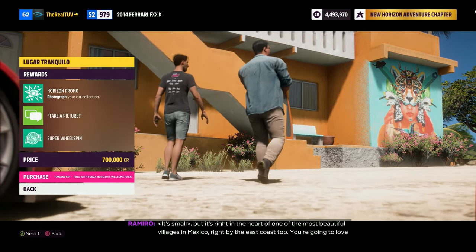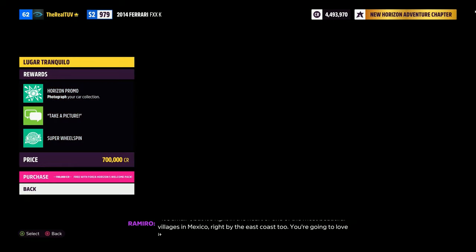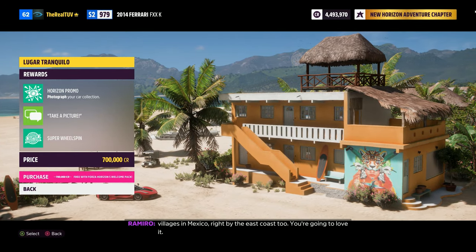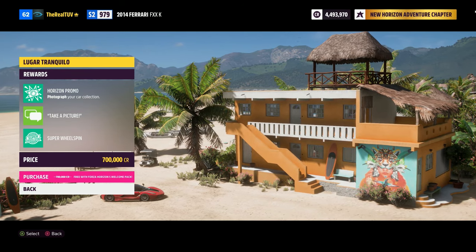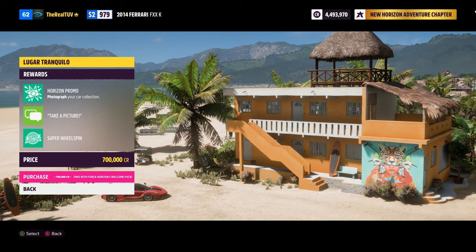It's right in the heart of one of the most beautiful villages in Mexico, right by the east coast. We get a super wheel spin from this — it's normally 700,000 credits, but since I have the welcome pack I get it for free.